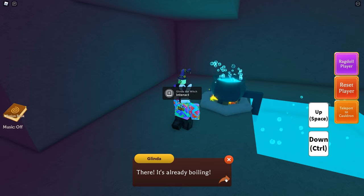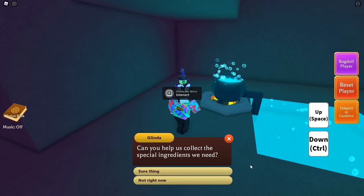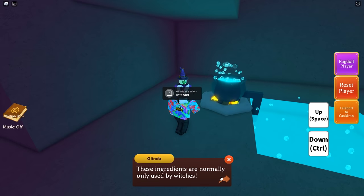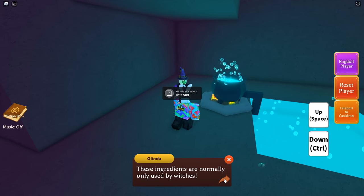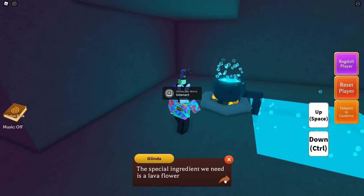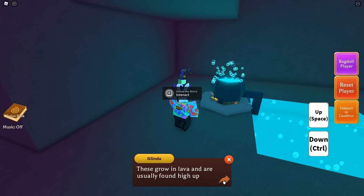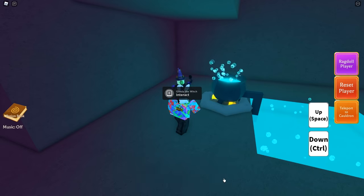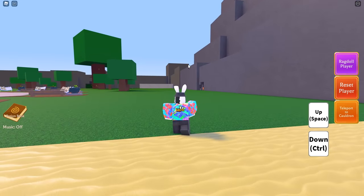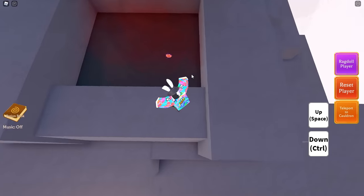Talk to Glinda again, say 'will this potion help?' and she will say: 'There it's already boiling! We can finally make the potion to return us home. Can you help us collect the special ingredients we need?' Say 'sure thing.' She says: 'These ingredients are normally only used by witches, let me see what we'll need first. The special ingredient we need is a lava flower — these grow in lava and are usually found high up. Come back to me once you find one.'